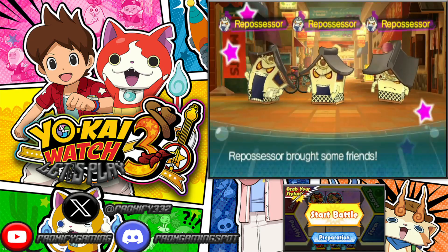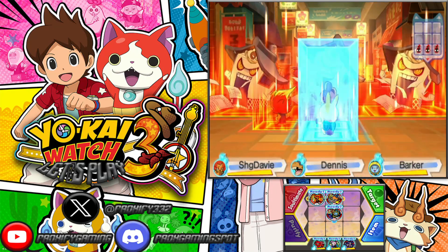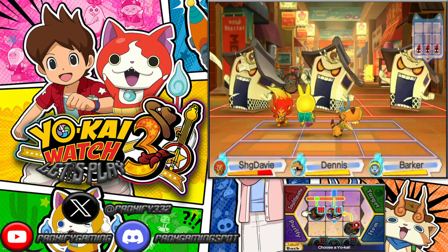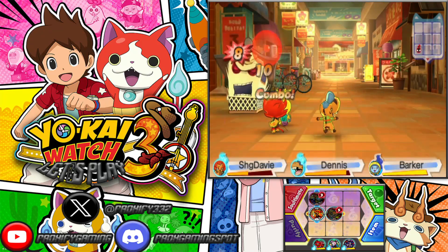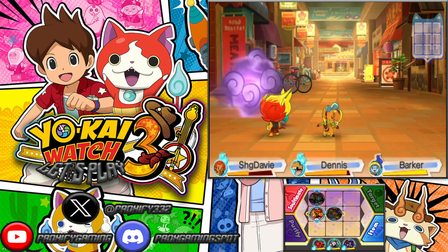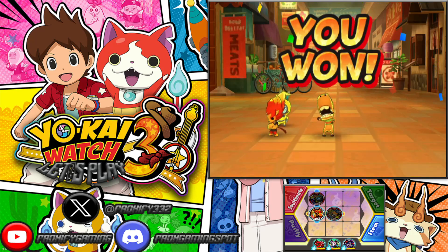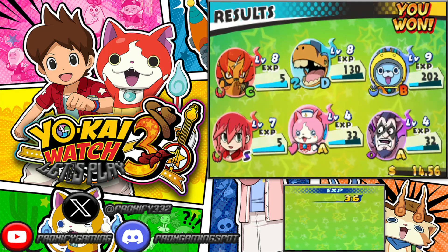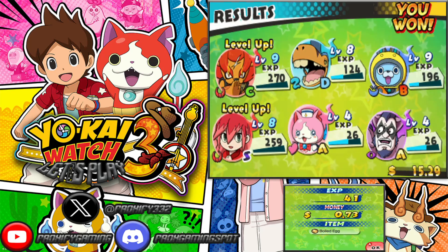We got the Repossessor done. That sounds like a perfect name for some sort of spirit or ghost. But this guy looks so scary — he kind of looks like one of those monster houses from Final Fantasy VII. I remember that monster house battle in the Final Fantasy VII Remake. That battle was actually somewhat insane, but I'm glad I defeated it.